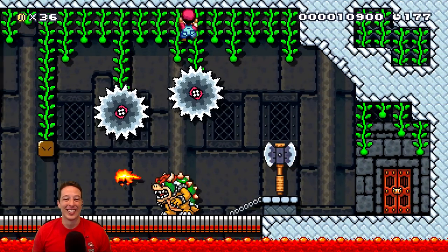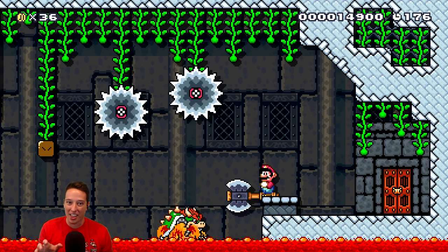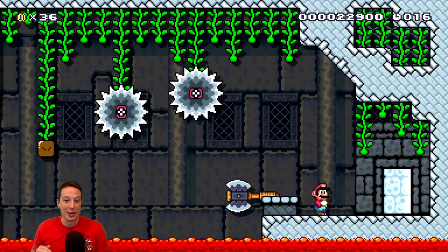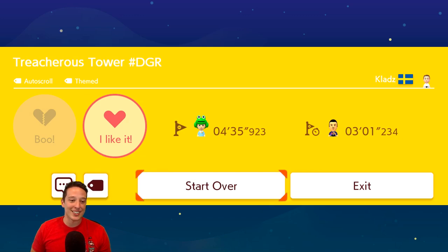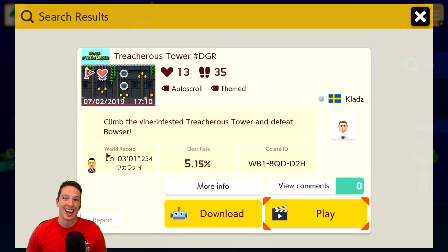I love it - we can just cheese the Bowser fight. So good! The vine was an important element in the entire level and the vine stayed important to the very end. We could easily kill Bowser by climbing up and over him. Nintendo, hire this man to help you create story mode levels in the future! Sadly we didn't get the world record, but that's okay. That level was absolutely incredible - highly recommend that level to anyone and everyone. Great job, Clads!